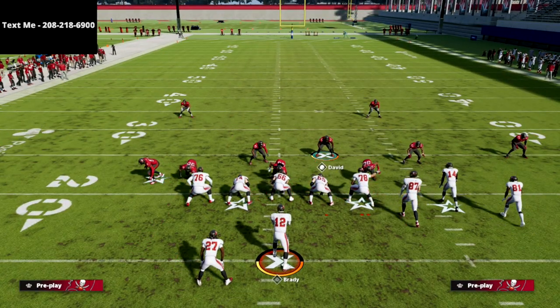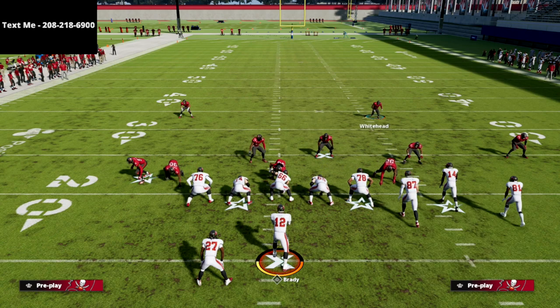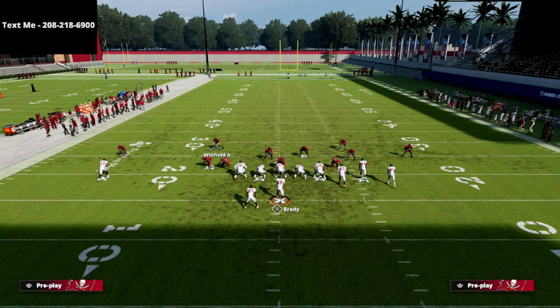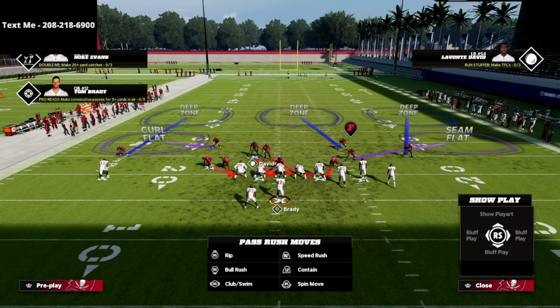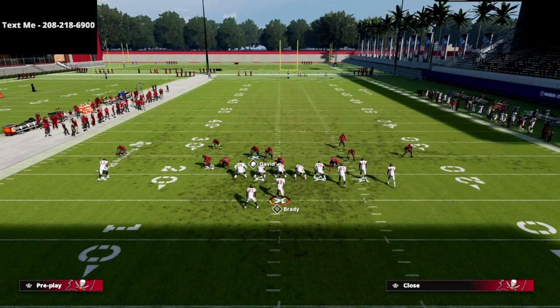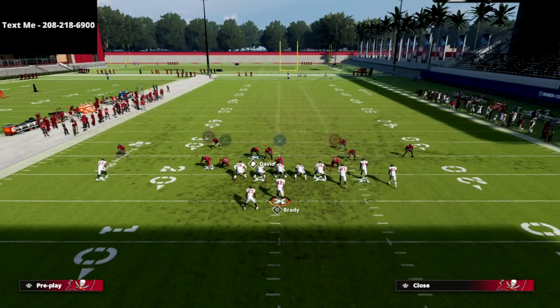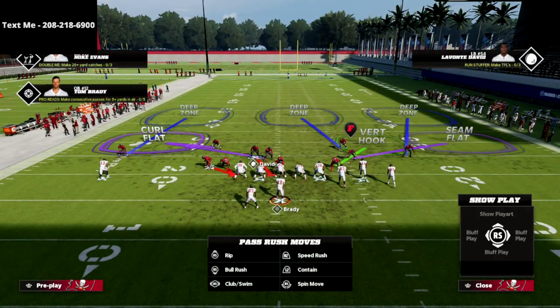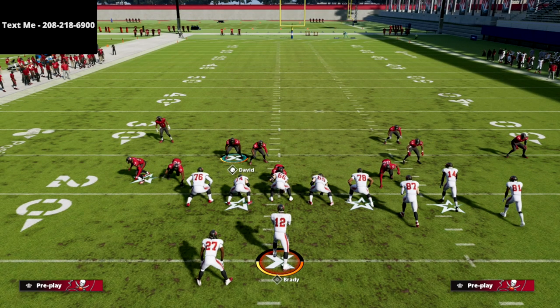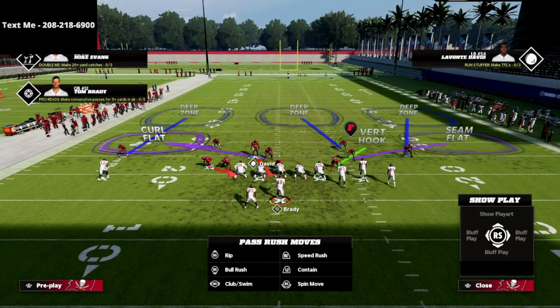From a setup perspective, we are going to spread our line, crash it down, and then drag both safeties down into the box so they can play a little bit better in coverage. Then we're going to click on the middle linebacker and put him right over this guard. Then we're going to start putting everybody in a zone - I'm going to spy the nose tackle, put the right-of-screen defensive end in his zone, and put the middle linebacker that was blitzing into a zone. I want to keep my user on a blitz - that's very important.